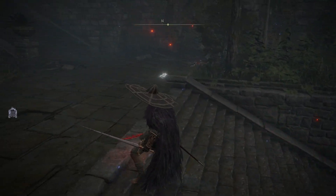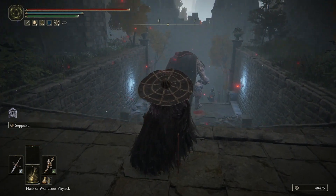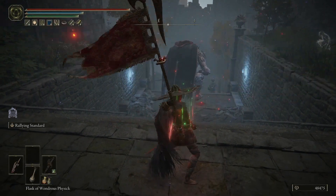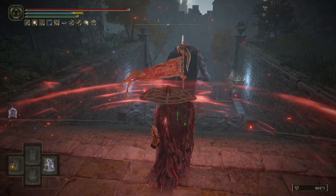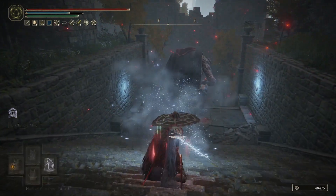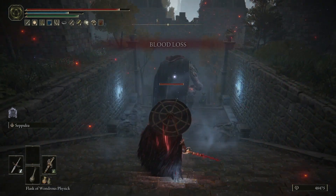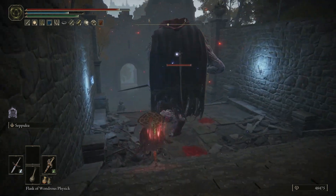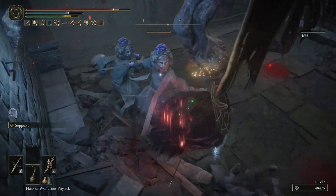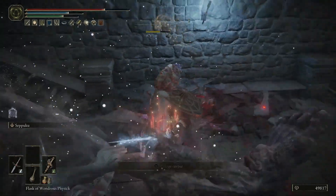Now let's take another look but this time use our flask — switch over, two-hand the Commander's Standard and use the skill, then two-hand and use Chilling Mist, then Seppuku. You'll see just how much quicker this enemy dies — there's already 1700 damage and he doesn't stand a chance.